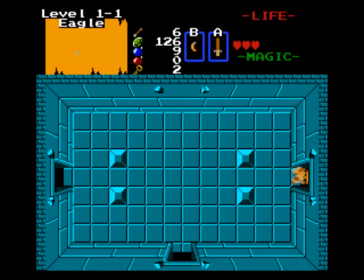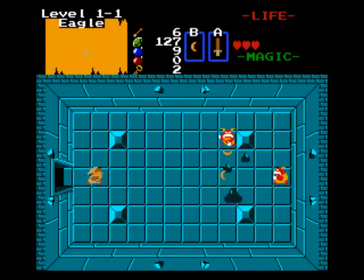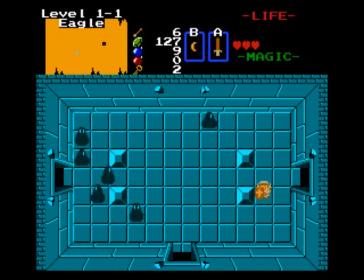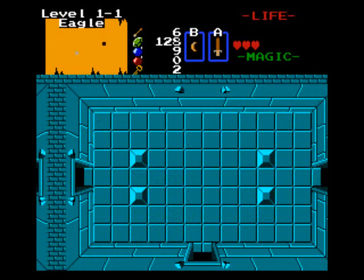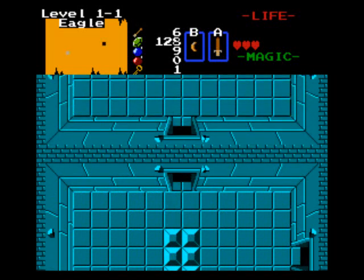Your old strategies of trying to save keys and shortcut through certain walls — that's out of the question in this quest. Pretty much all the shortcuts are gone, so you're not going to be able to skip locked doors. I'm not gonna try to bomb this wall because there's nothing there. I remember the last time I had to open this particular lock — pretty much never, because you could always bomb the other wall and shortcut. But now you have to actually go through all these locked doors.